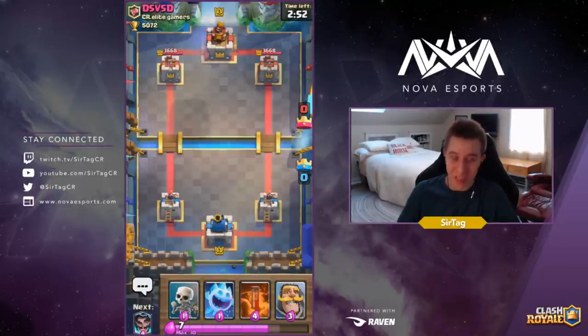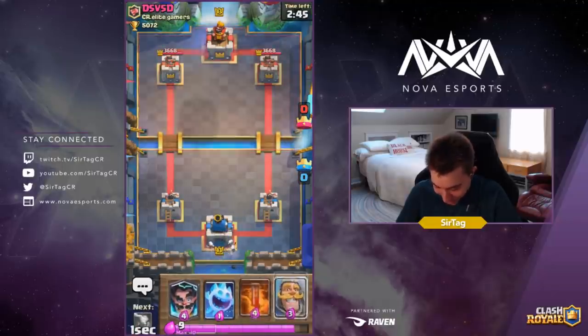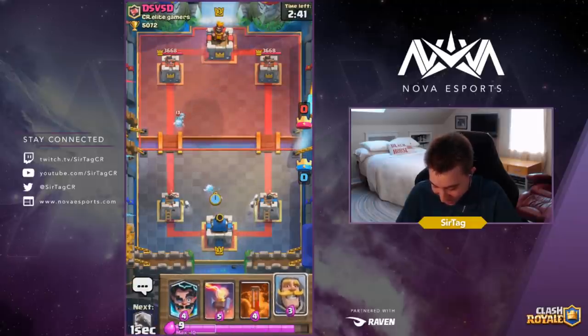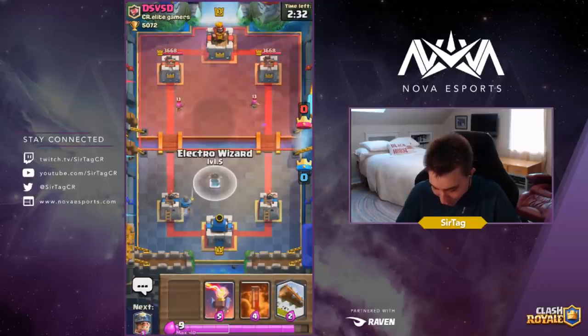Alright guys, first game of the day against DSV5D. He's already pulling maneuvers on me. He's dropping Ice Spirit right now — probably gonna be a cycle deck. There go the Archers, so we know it's a cycle deck now.